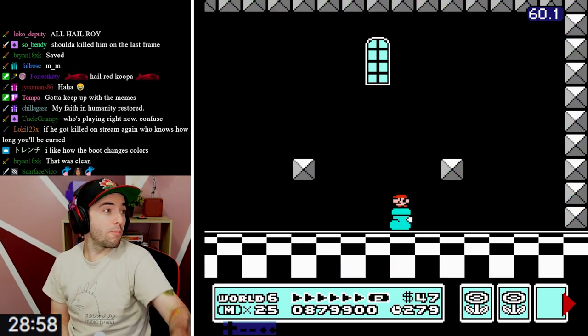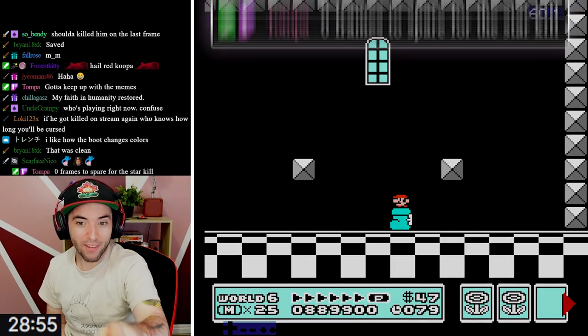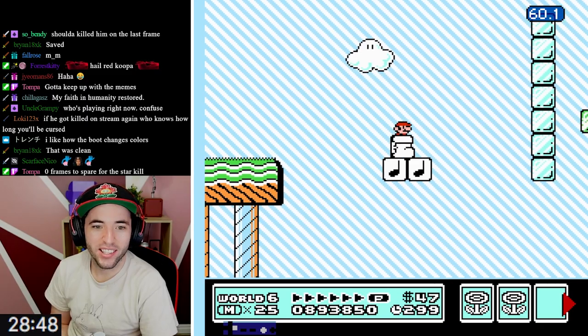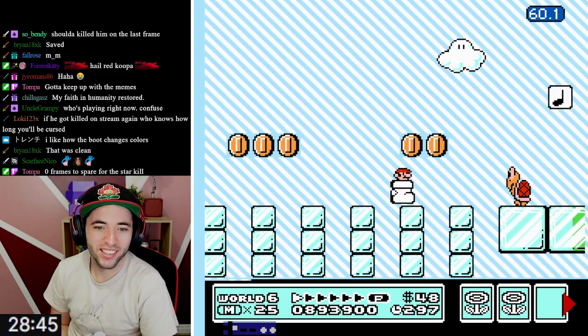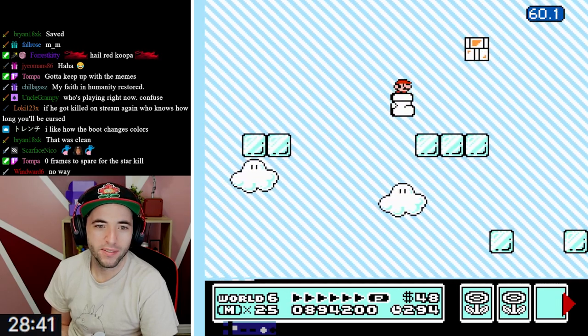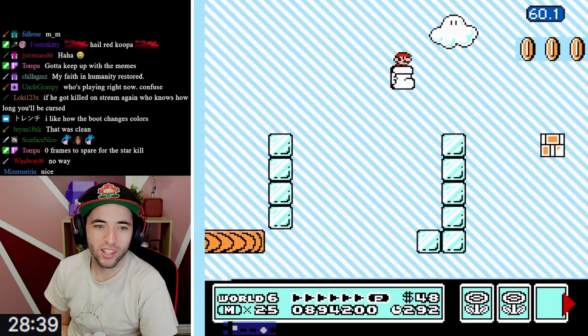Did you have to corner boost to make it? Would you have made it if you didn't corner boost? No - you had to corner boost. That's crazy. Hey! Your Goomba Shoe changed color! Or wait, was your Goomba Shoe white on the first level too? I don't remember. Still looks cool though.